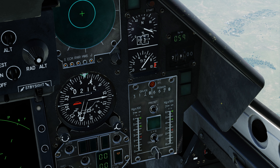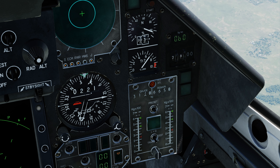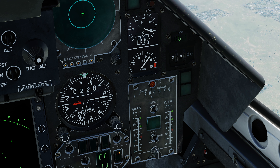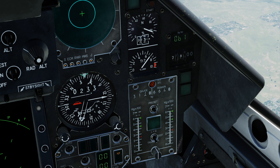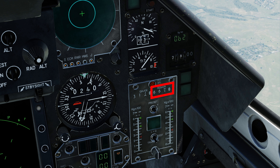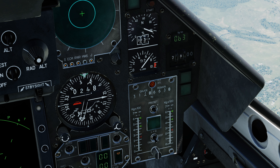We are now airborne and the engine is burning fuel. Notice that the vertical scale gauges, showing the fuel in the feeder tanks — those that directly supply the engine — are not depleting. This is because they are constantly being replenished by the other tanks. Fuel in the external tanks is used first. We can see that the detotalizer gauge is decreasing, but the internal gauge is not, showing that the external tank fuel is being used.